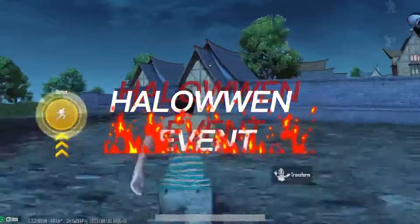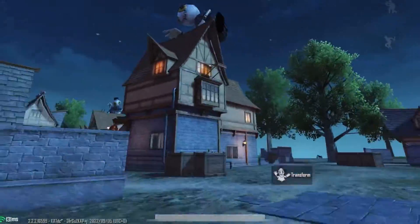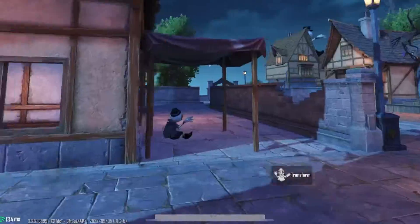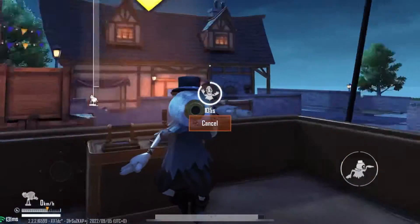The Strange Town event will be available from October 13 in Erangel. The medieval European style town with two pilotable flying hot air balloons will be available to unlock and travel to other locations quickly. Andy's puppet in the event can be used to transform and hide from the enemy.